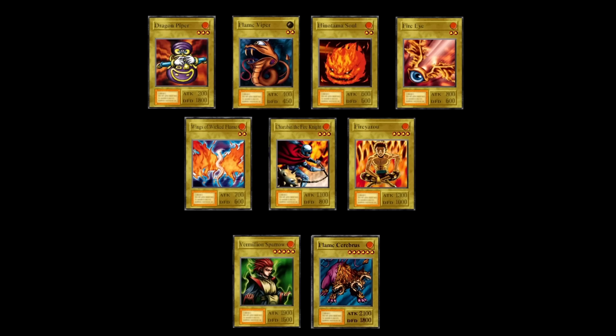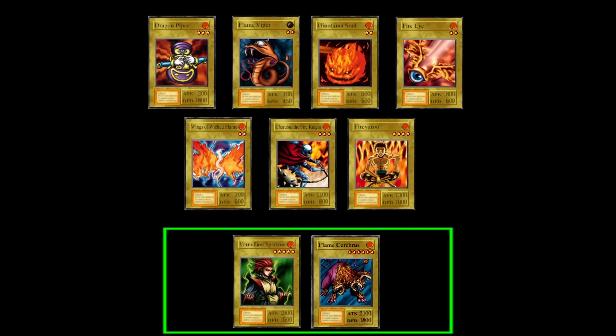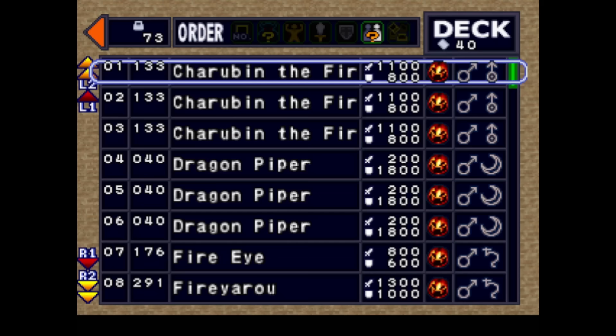On to the type analysis we go. Pyro are an underrepresented type in Forbidden Memories. There are a total of 9 cards, with 7 of them being made available to the player as early as the starting deck. The remaining 2 are unlockable as the story progresses — that's if you can beat the duels that they're attached to.